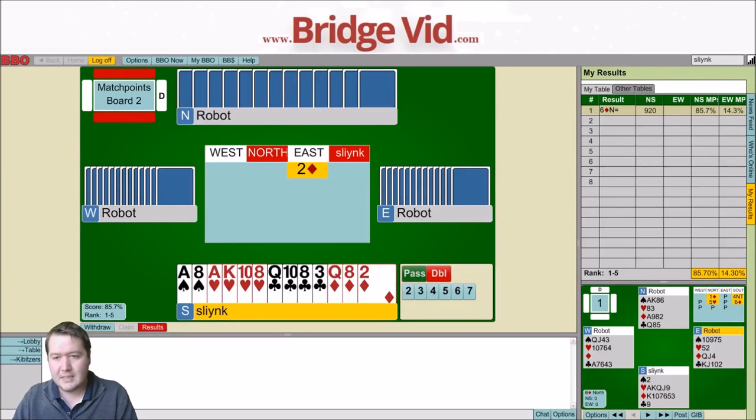Two diamonds and I have 15 high card points. First of all, double would be a terrible bid, but I can guarantee someone will make a double on this hand. My real choices are do I bid two no trumps or do I pass? For me, I think there's a two no trump bid. The robots say it's 16 to 18 high card points - I play a wider range, like 15 to 19. I think you just have to get in there and bid.